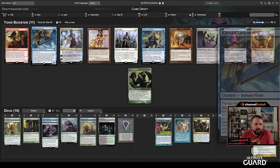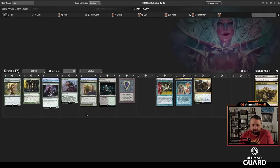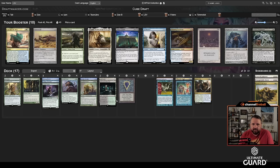This pack has Lion's Eye Diamond, which I'm not super well-suited to take advantage of. Kitesail Larcenist, Teferi — which is a fantastic card — and I don't think I want Tarmogoyf here. Kitesail Larcenist would be a lot of three-drops. The other option is to take Teferi and try to splash it off of Lush Portico. Teferi is a better card for sure — I'll just take the Teferi.